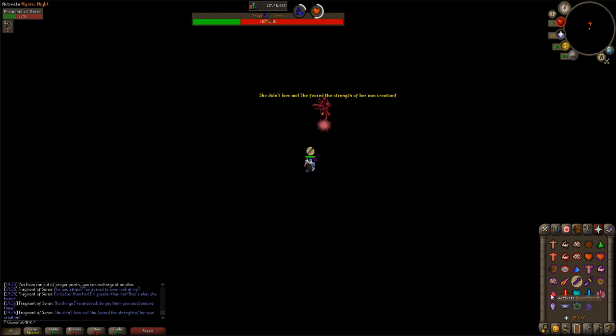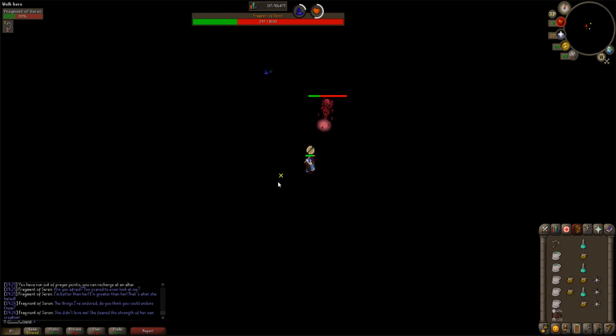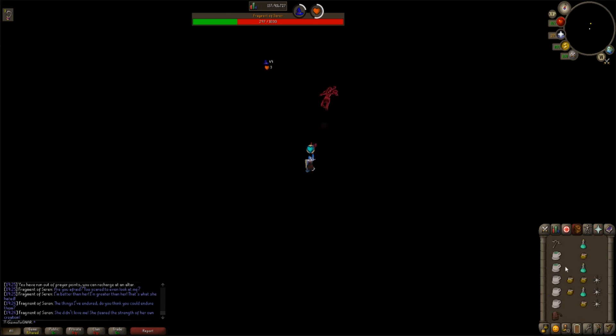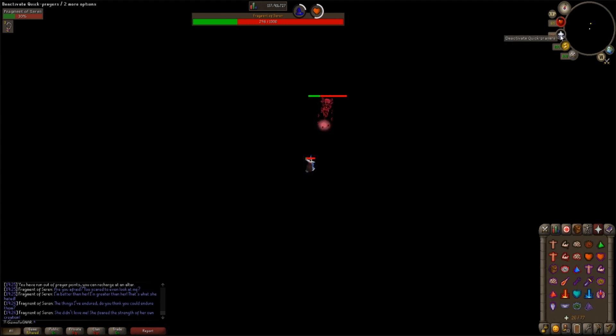Her fourth special attack will freeze you two tiles away. You can still attack during this time. Eat, then use Gothic's Rest to heal you to full health. Pray Redemption. Once it hits, eat a tuna potato, then a prayer potion, then a karambwan. Activate your quick prayers, and then repeat.